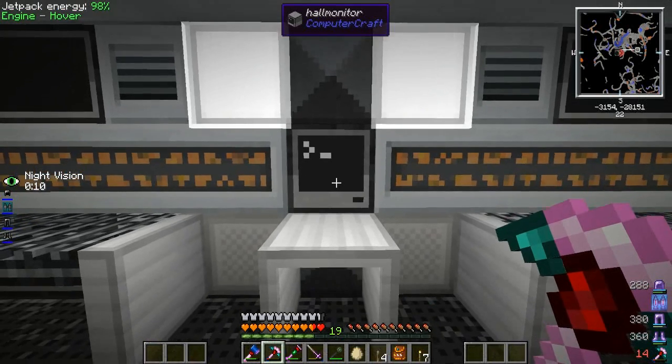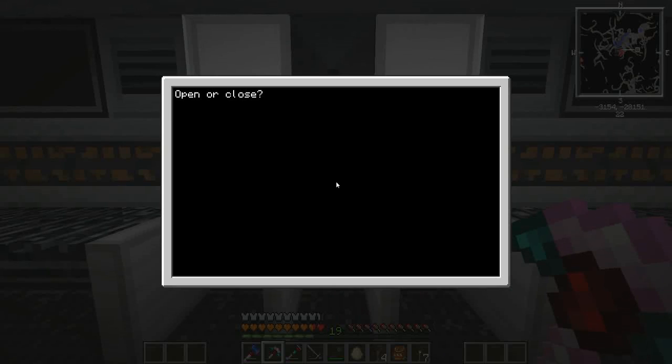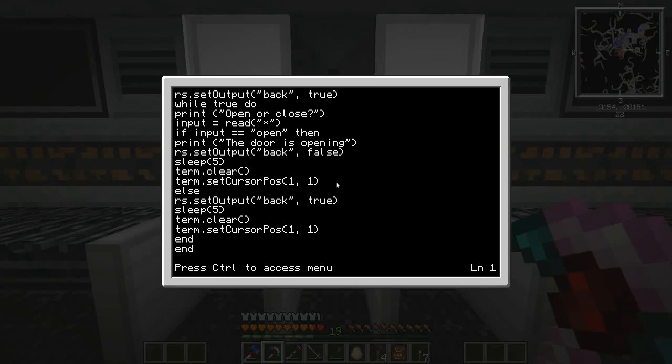The computer here - I put a wireless redstone transmitter behind it. There's a program that runs when the thing starts up. I'll show you the program real quick. I'm sure this could be done a lot better with functions and stuff, but I don't know anything about that. So basically it boots up, the door is closed by default, and then it asks you if you want to open or close the door. If you type 'open' it takes away the redstone signal and prints 'the door is opening,' and if you type anything other than 'open' the door closes.